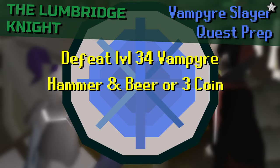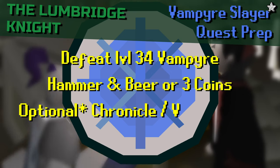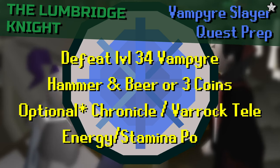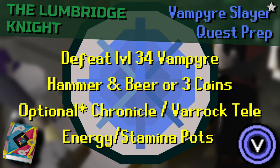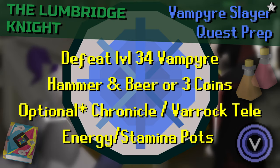For this fight I'll be showing you both the standard way of fighting plus the way to safe spot and defeat the vampire using magic. In terms of items you will need a hammer and a beer or three coins, plus either magic or melee combat gear depending on which method you wish to use to kill Count Draynul. A Chronicle or a Varrock teleport, and as always some energy or stamina potions will save you some time.